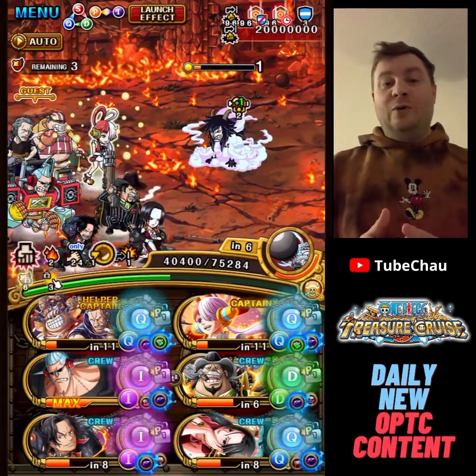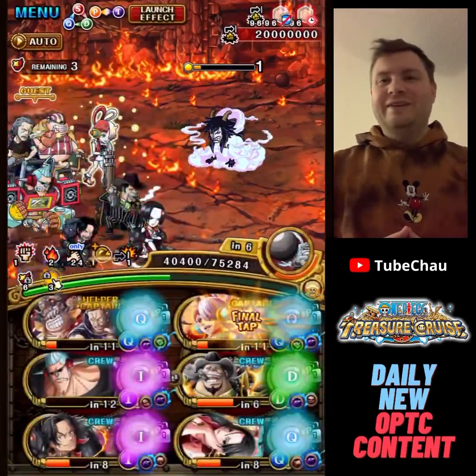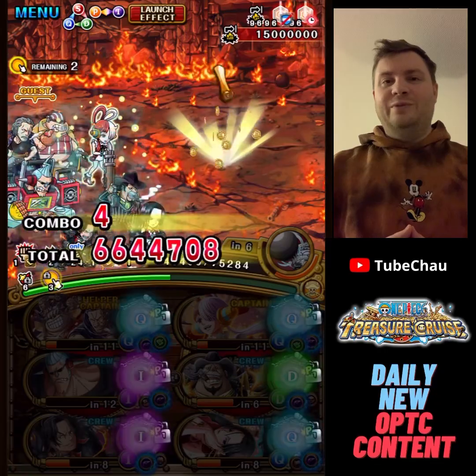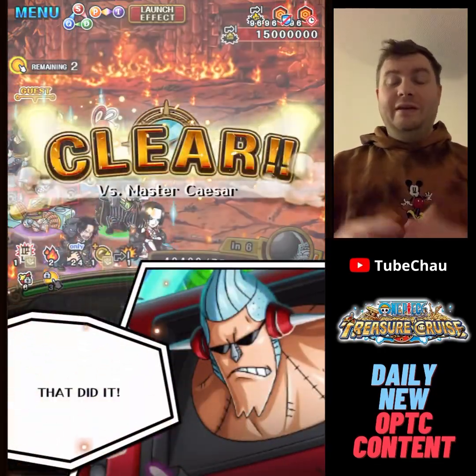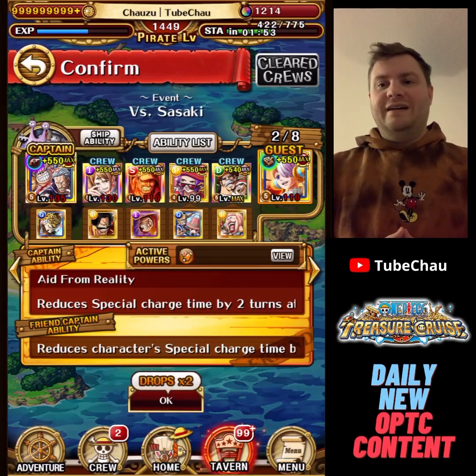We do so much damage with this combo that we don't care about getting perfects. And Frankie here is just to remove the death up, basically. So yeah, moving on to the next team — this is against Arena Sasaki.